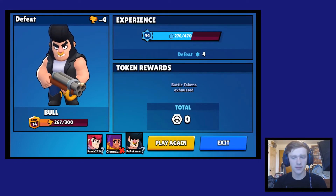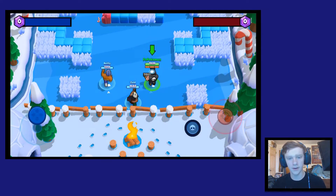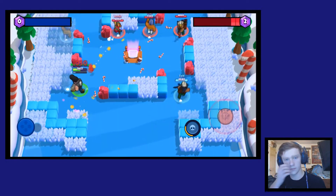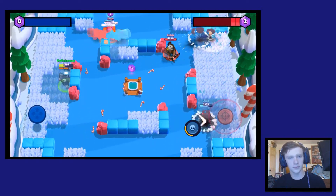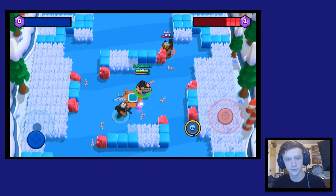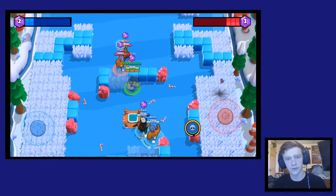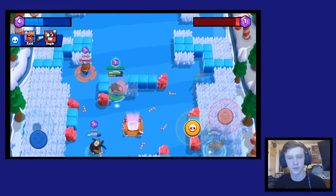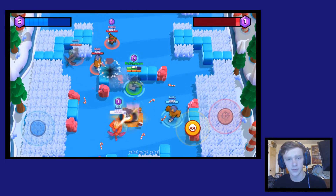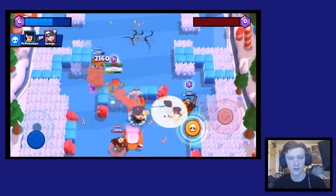Unfortunately we lost that one because we were getting out-poked. Poco was doing great — keeping me back with his big AOE attack. We're gonna play one more match with Bull to hopefully get a win. We've got a Bow and El Primo on our team. We're gonna hide here and heal up a bit. Boom — oh, she's not actually dead. El Primo's hiding back there. Hey, look — dead! That's what I'm talking about with the bushes: you hide in there and they just die. Boom, dead — that's how you play Bull.